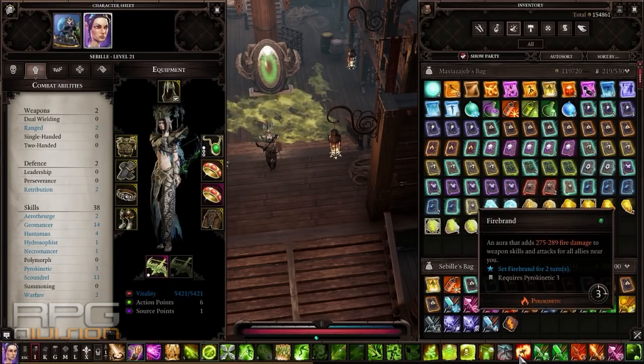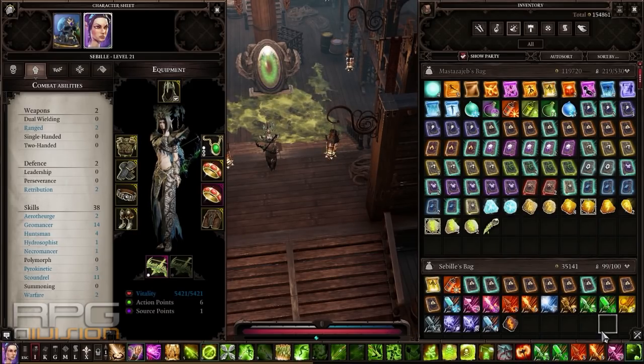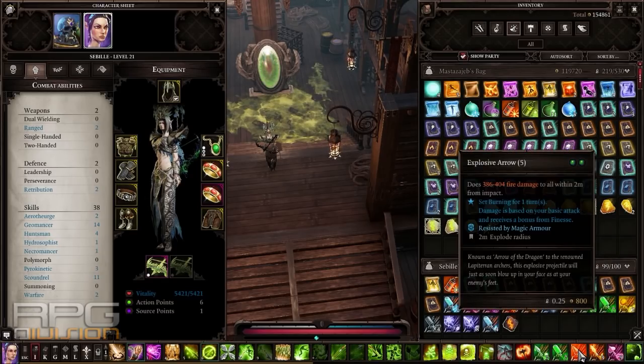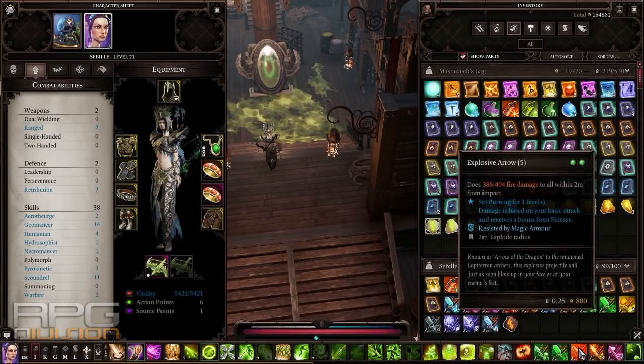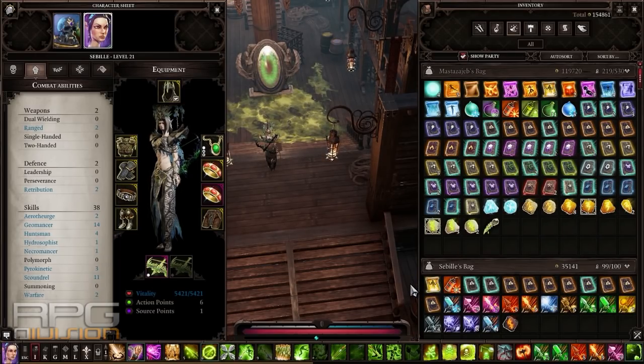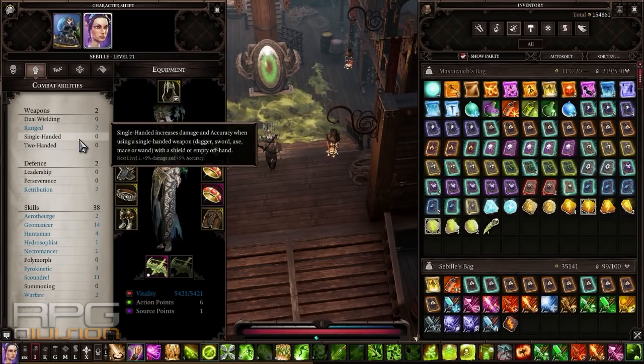Firebrand will not be accessible in the first region — I believe this skill can only be obtained around level 14, 15, or 16. But you're going to have fire arrows and explosive arrows at your disposal during the first region, and you can always craft those — they will scale with pyrokinetic. That's how I would build my elemental ranger for the first region where there's a lot of undead, so that we can directly counter them.